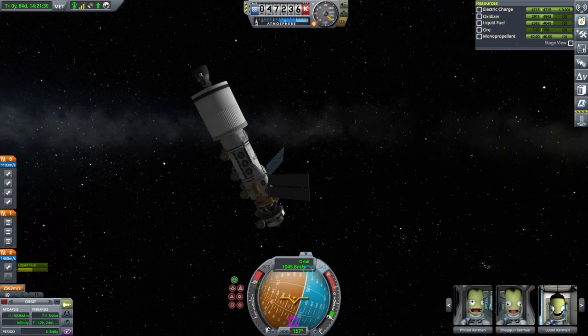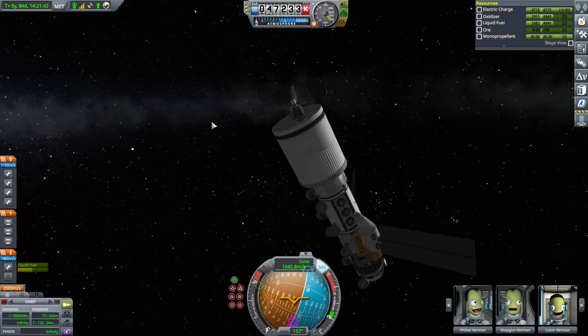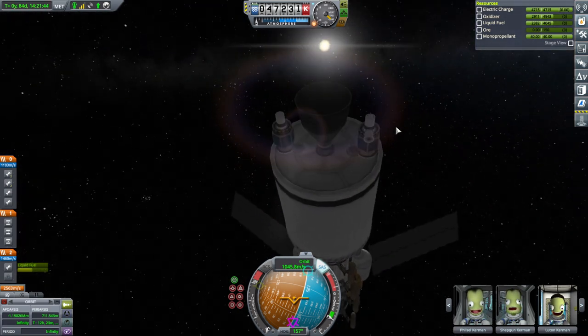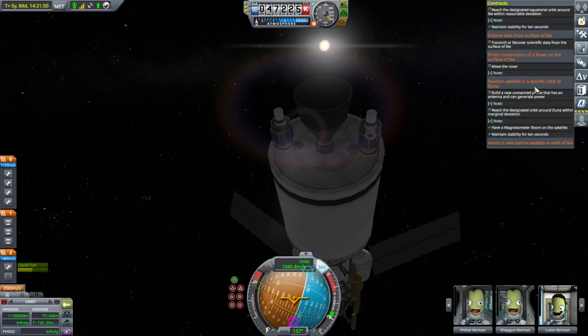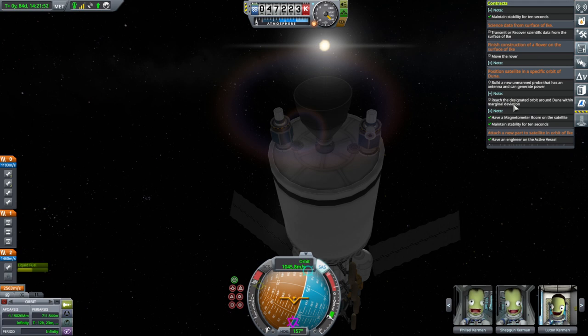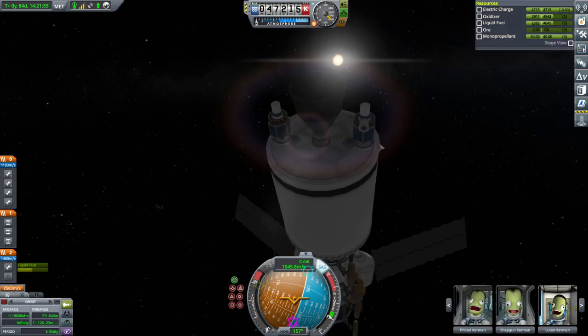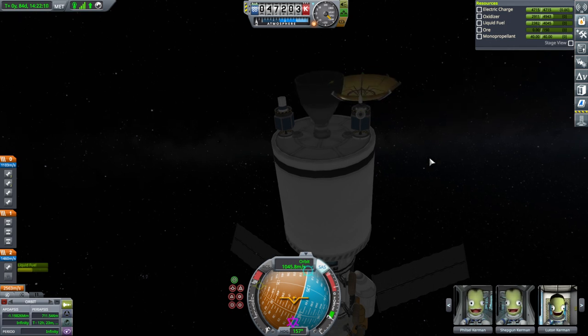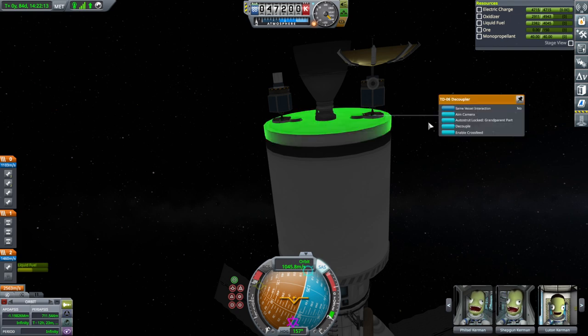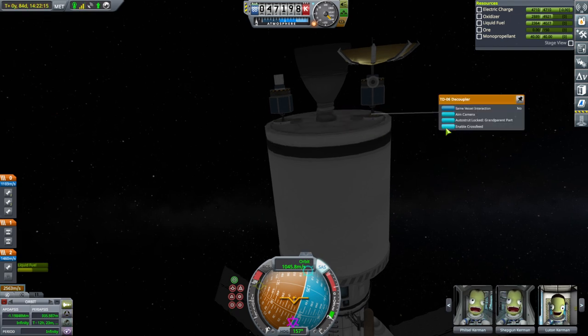We are in Duna SOI. It is time to let go of the satellite that has the magnetometer and needs to get into a retrograde orbit around Duna. Antenna can generate power. Let's extend the antenna. I don't think the antenna part has a collider on it so we'll be all right. Decouple.